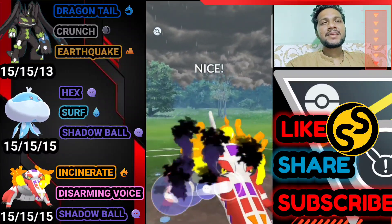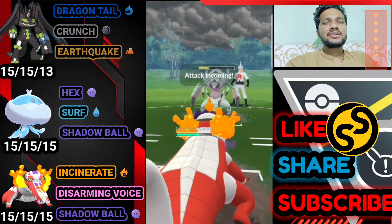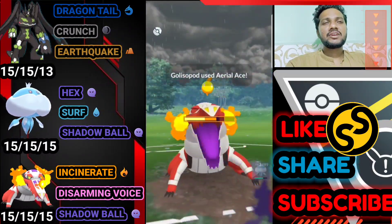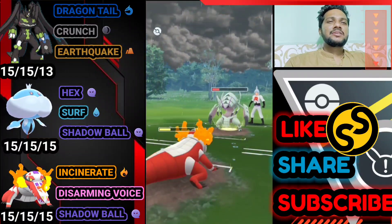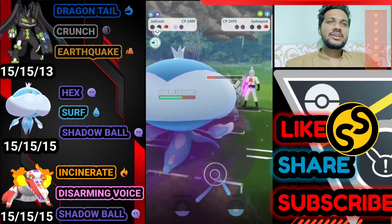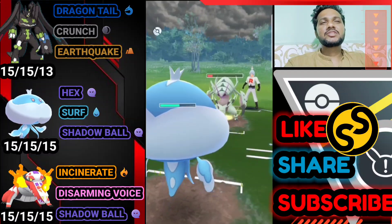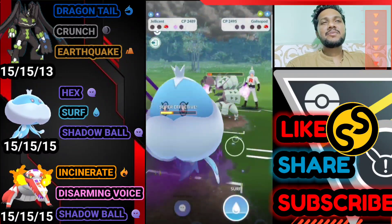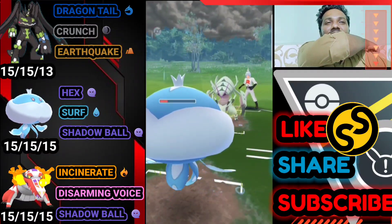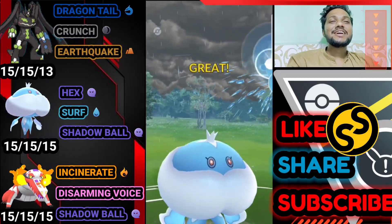Shadow Ball ready — bye bye to Alolan Sandslash! Golisopod does some damage to Skeledirge. It's Liquidation — or Early Release again. Opponent can easily keep going. What does he do this time? It's Liquidation and we need just one Surf to knock out Golisopod. Opponent doesn't use a shield because they know their attacks don't do much damage. Opponent tries to farm down health with Early Release — they take a big risk with one shield left.